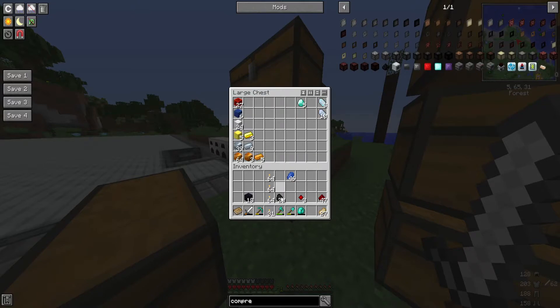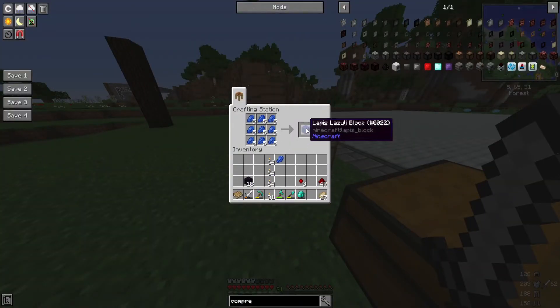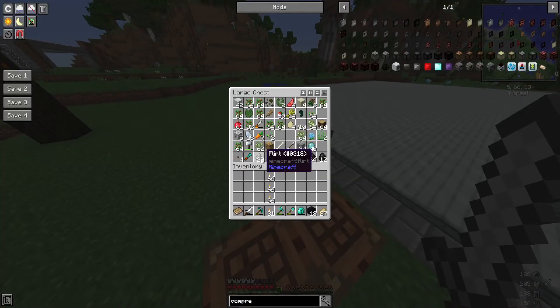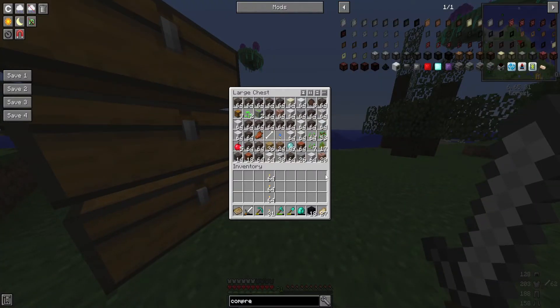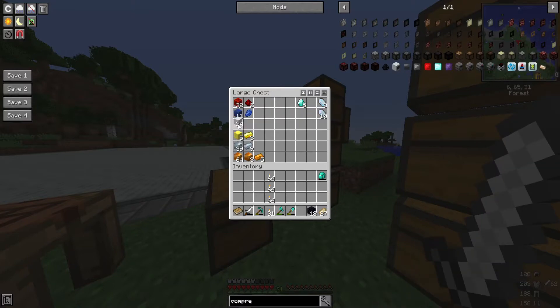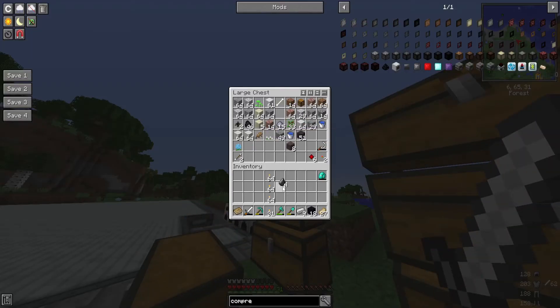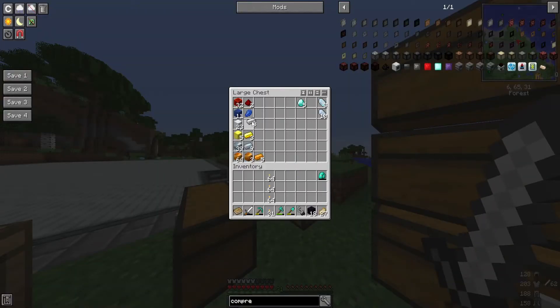Diamond I'll just put over here for now. Coal I don't really have much of a place for, I just throw it anywhere. Lapis, redstone, resonating redstone. Where are my iron ingots — did I use them all? I must have because I don't see iron ingots in here. So one iron block has to be turned into iron ingots. Grab a piece of flint, make myself a flint and iron. I don't know why they call it flint and steel — it's flint and iron.